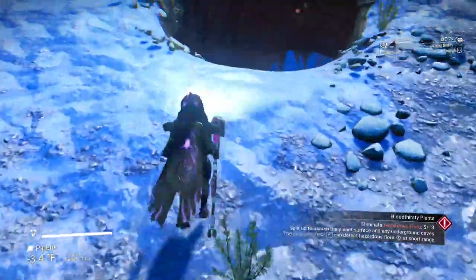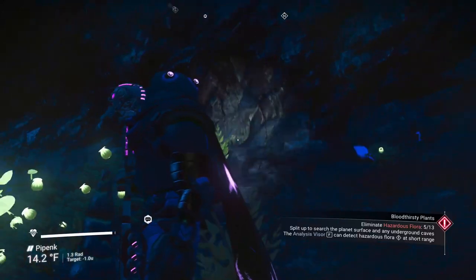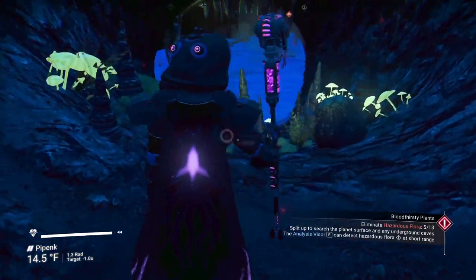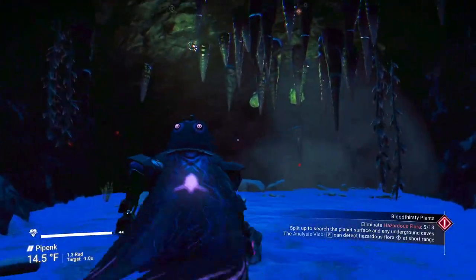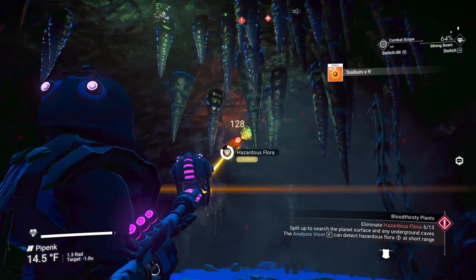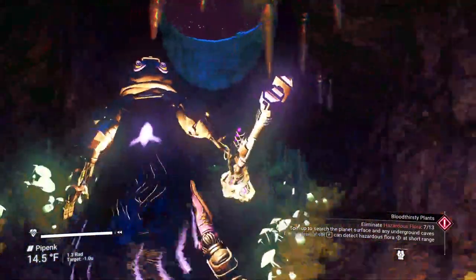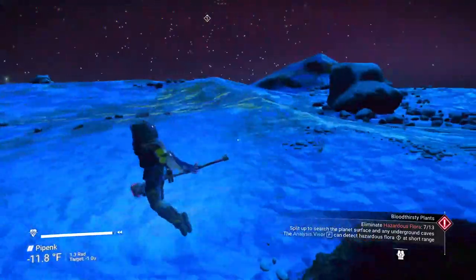Looks like we have another cave right here. Low atmosphere here, so you can float quite a bit. Don't get too close to that hazardous flora because its gases will get you. Looks like we have a sentinel out there — he's not going to like us taking out the flora. If we're underground he can't really get to us. We've got a couple at the ceiling — number six and seven. Just a mining beam is all you really need. Terrain manipulator is not a good idea — you'll destroy them.